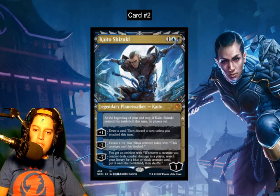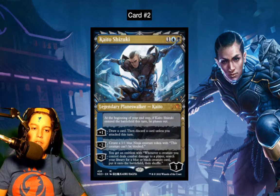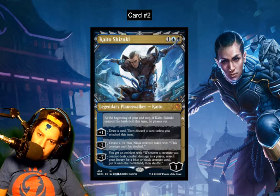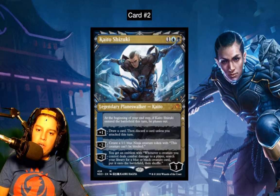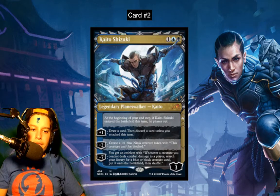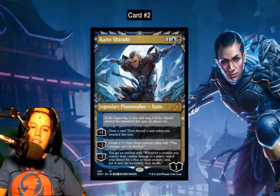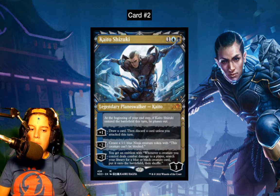His plus-one lets you loot, minus-two creates a 1/1 unblockable ninja, and minus-seven gives you an emblem: whenever a creature you control deals combat damage to a player, search your library for a blue or black creature, put it onto the battlefield, and shuffle. He can reach at least five loyalty without much effort — you plus-one to four, he phases out, can't be attacked, plus-one again to five. You just need to protect him for two more turns. Three turns total to emblem him with the minus-seven, or four turns if you want to keep him alive. The set code is NEO — pretty cool.